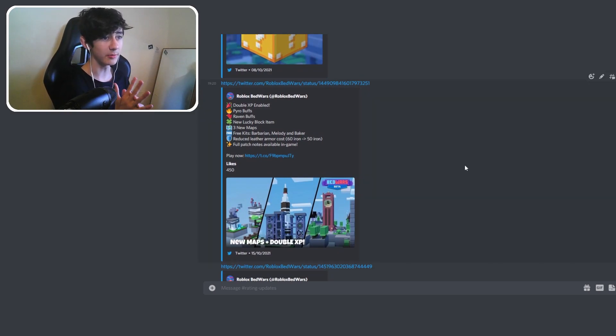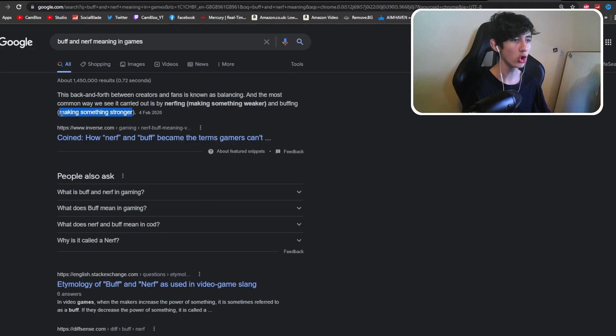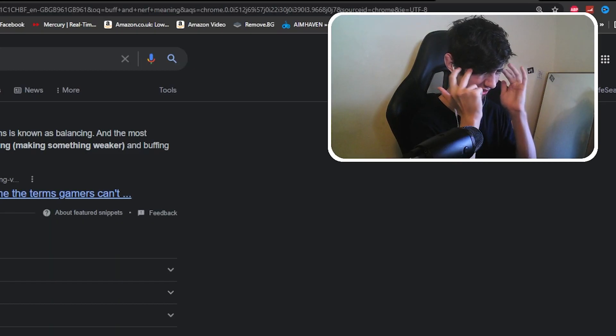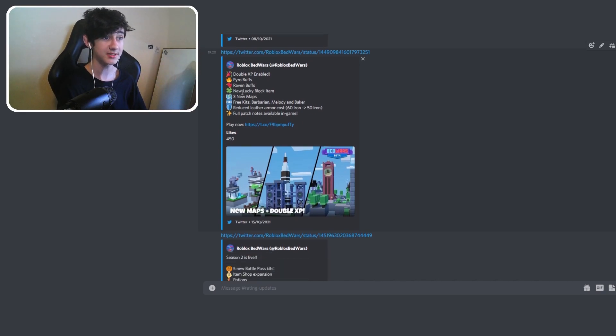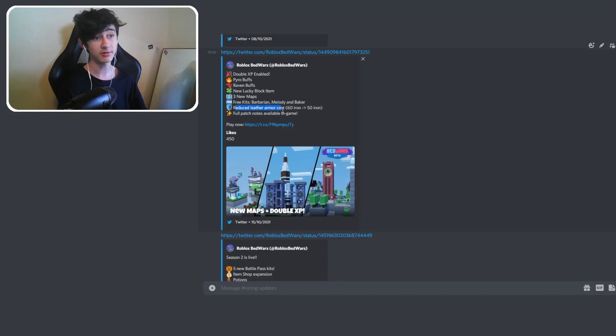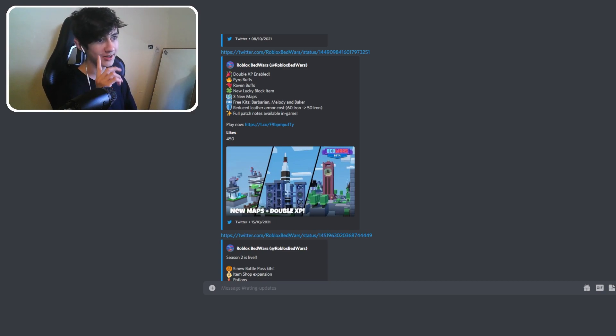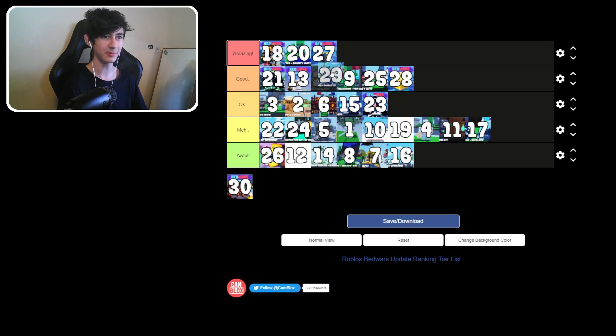Update 28: double XP is enabled, Pyro and Raven buffs making them stronger, new lucky block item, three new maps, free kits, and reduced leather armor costs from 60 iron to 50 iron. They've added a lot of stuff — new maps, some buffs, double XP. I'll put that in good, above 25.